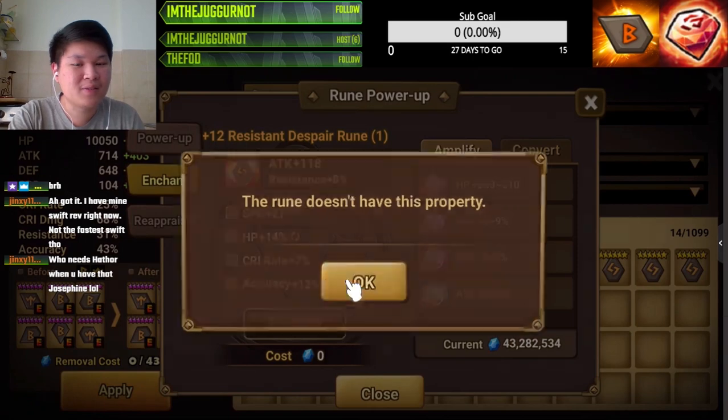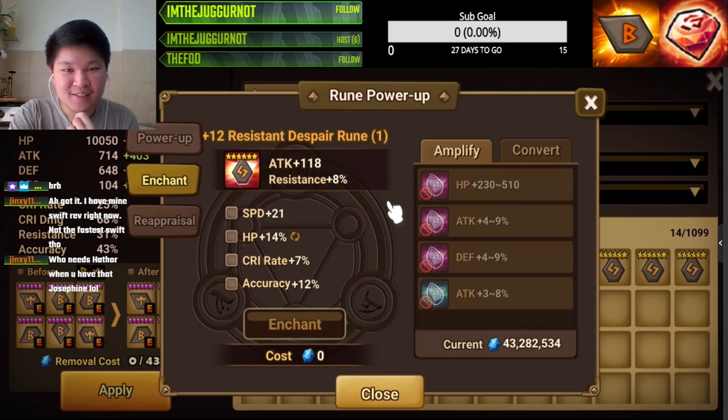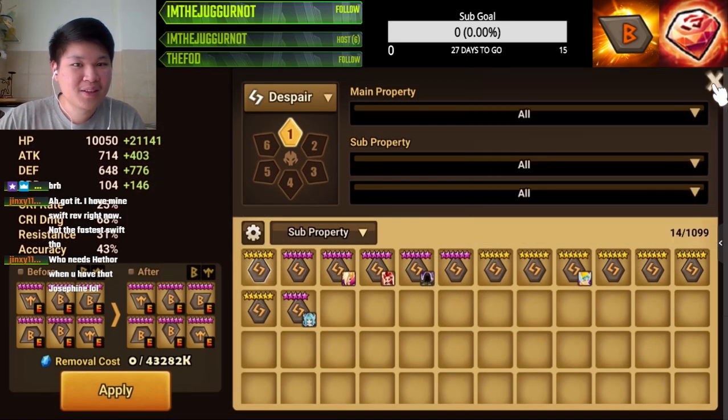The thing with this is we don't have the enchant. It's probably gonna take me like a couple hundred wings to actually find an enchant for this rune. But oh well, I'm not gonna complain — this is a very OP rune, I'll take that. We're gonna save the rest of our stones for the next time we get another rune like that.